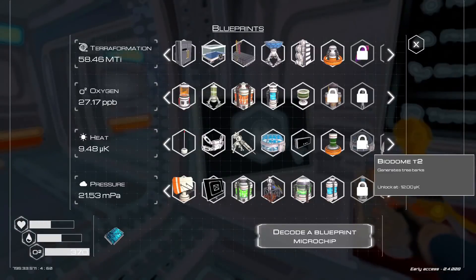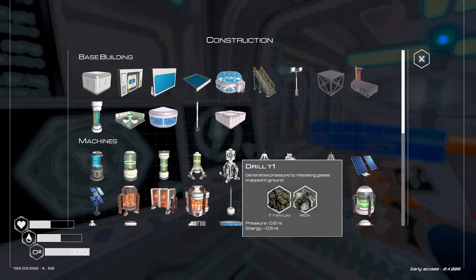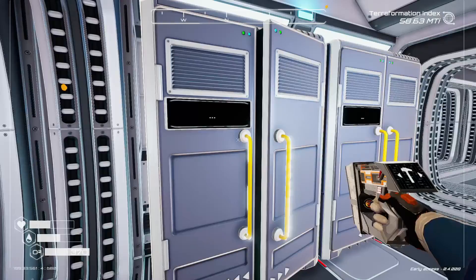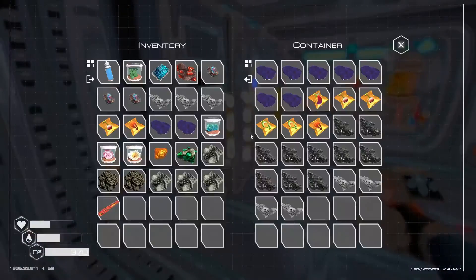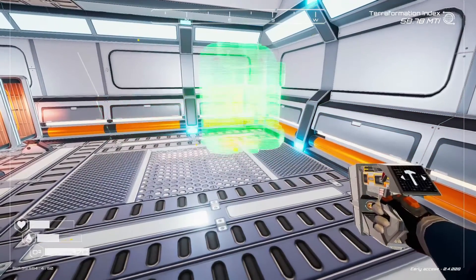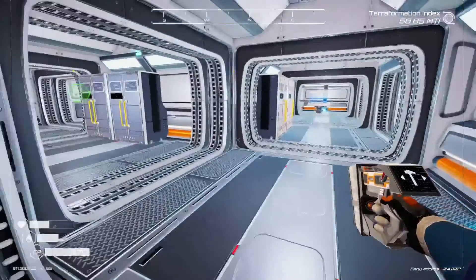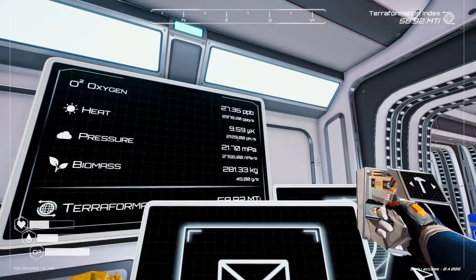How much electric do we have — 229 available. Should we go ahead and do a tier three heater? You know what, why not, let's do it. We got the rod — what else do we need? Silicon, and we've got that — silicon for days. Let's go up here and do a tier three. Whoa, you're a big boy — put you right about there. Now is that helping at all? It actually helped a little bit — we went from 20 to 21.29, so it's gently going up. We are actually going to the moth stage!